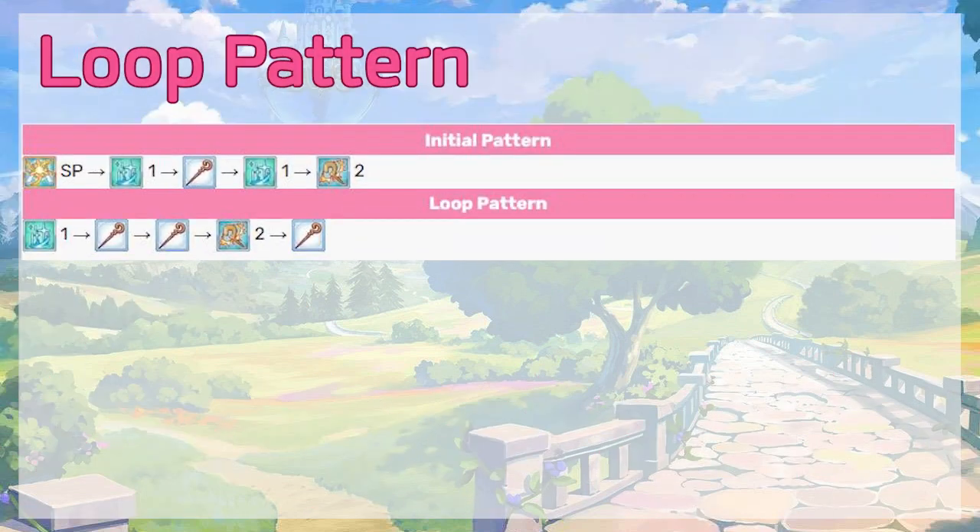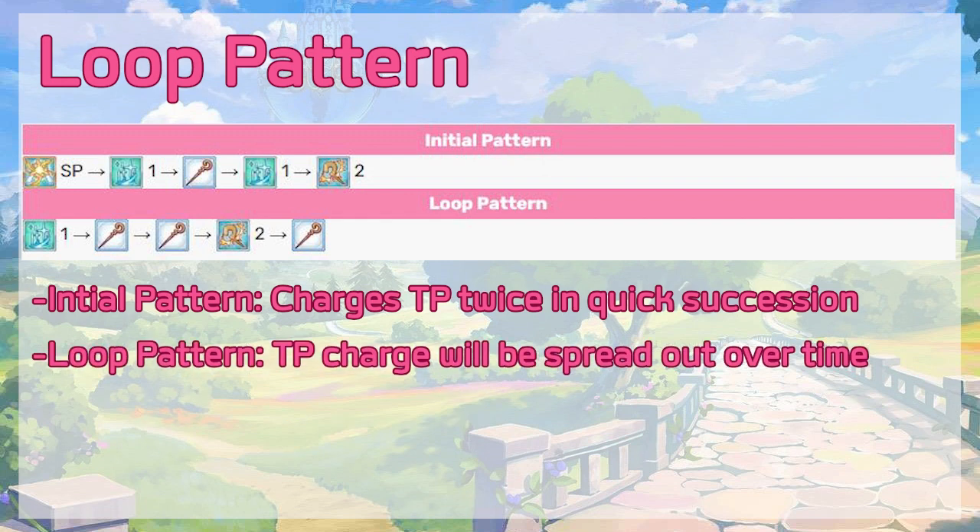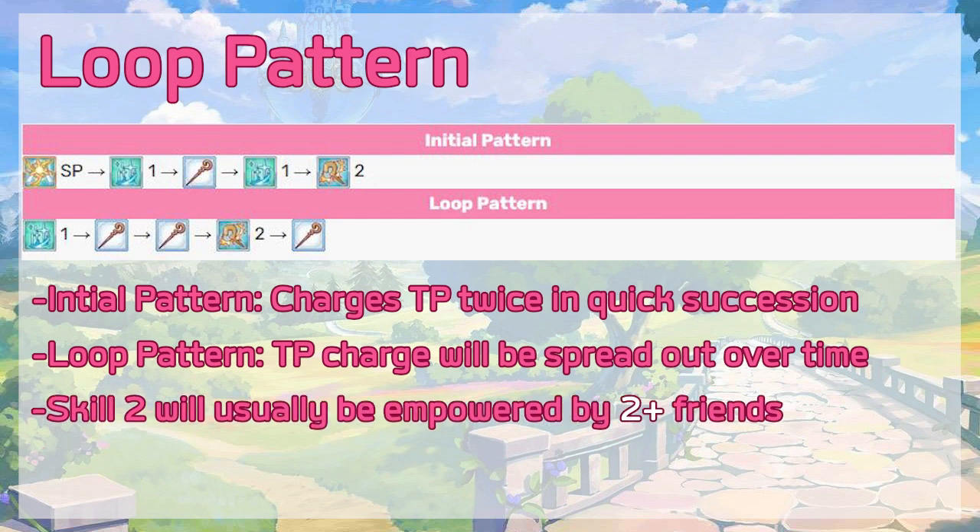For her loop pattern, her initial pattern is: Skill 1, auto attack, Skill 1, Skill 2. And her loop pattern is: Skill 1, auto, auto, Skill 2, auto. Luna's initial pattern means that she will quickly charge TP two times. After that, her loop pattern means her TP charge will be much more spread out over time. This also means she will usually have plenty of friend stacks for her Skill 2 to be empowered and deal more damage.